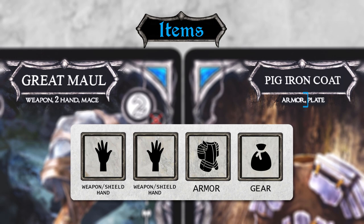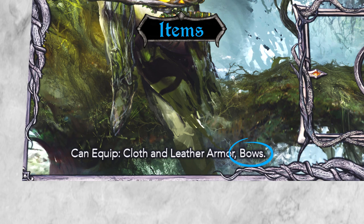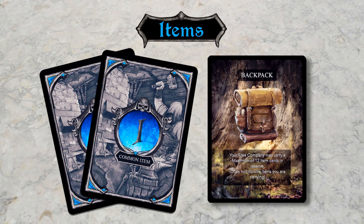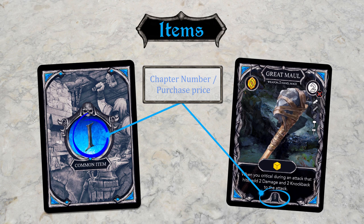Keep in mind that not every character can wield every type of weapon, shield, or armour. You'll find a list of valid item types at the bottom of each character board. For example, the Ranger can equip a bow, but the Exile can't. Conveniently, the same information is also shown as character icons running down the right-hand side of the relevant item cards. If there are no icons, then any character can use it. Once your Oathsworn is equipped, any excess items go into the shared backpack. This number at the bottom of each card and on the back is both the chapter number and the cost if you buy it from the Banksmith.